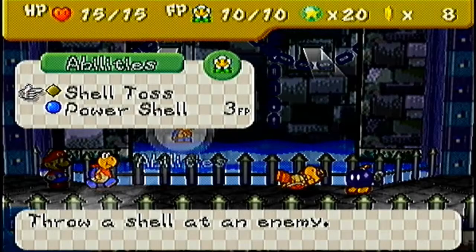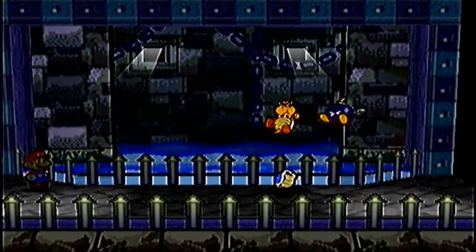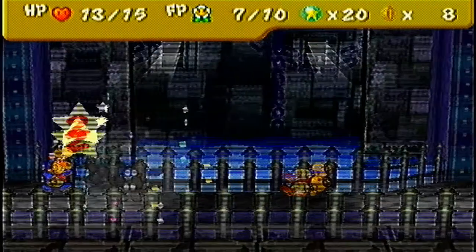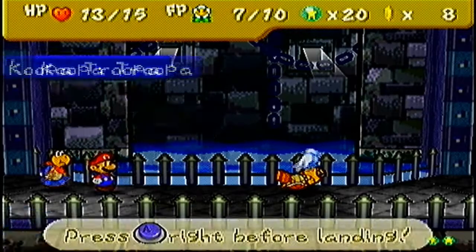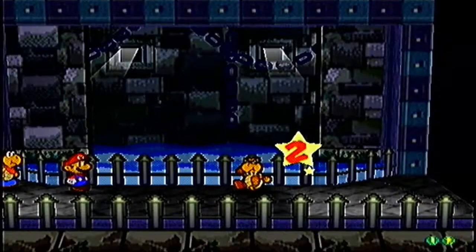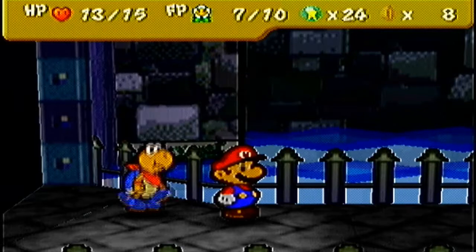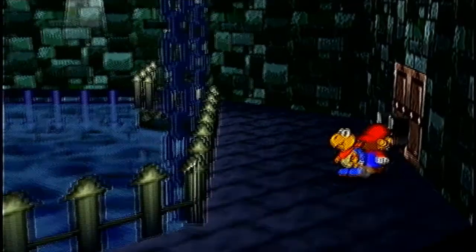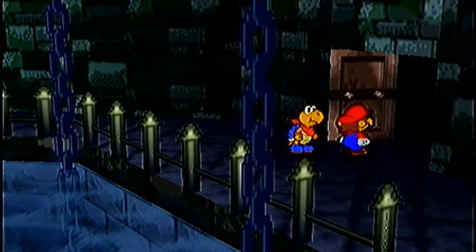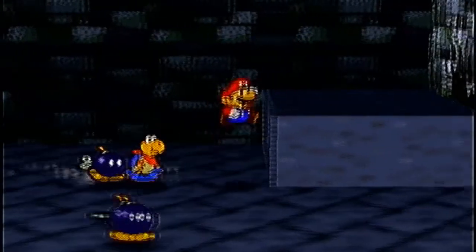I'm still working on my practice file while we speak - I'll probably get further on that before I get further on this one. Hit the Bob-omb once, it'll blow up in your face and give you ten, eight, two damage, and it'll kill itself. It's basically a kamikaze - kills itself for the good of its team. There we go, Fortress Key to unlock that door. This dungeon will probably be a good two to three parts long.